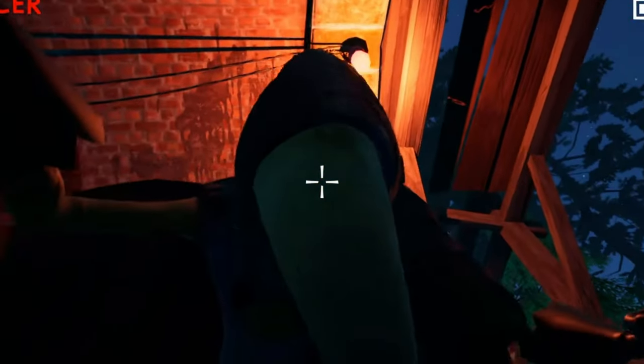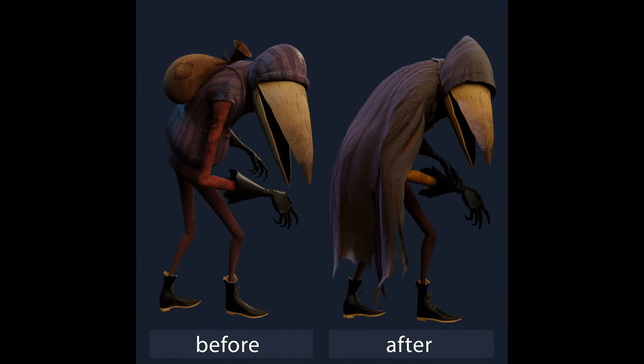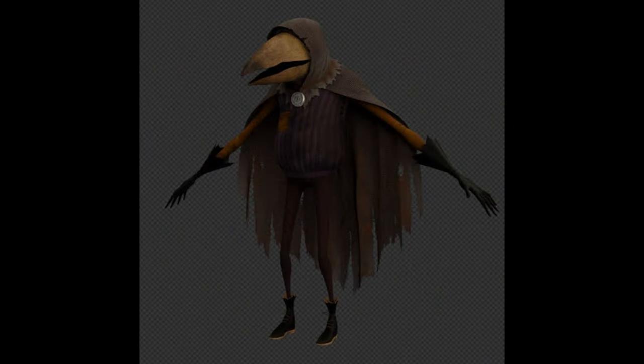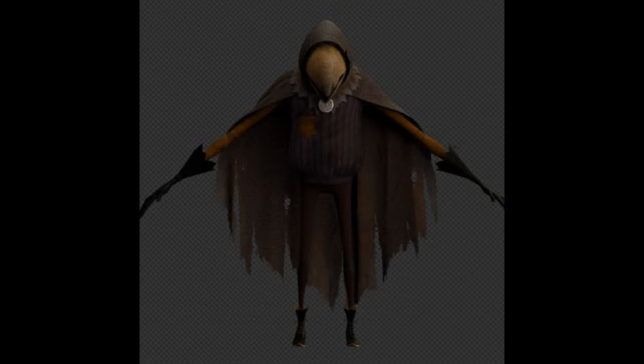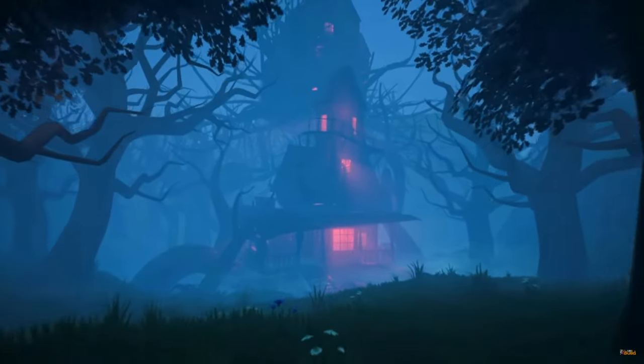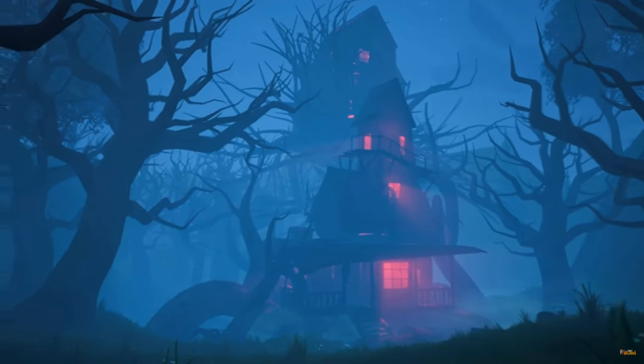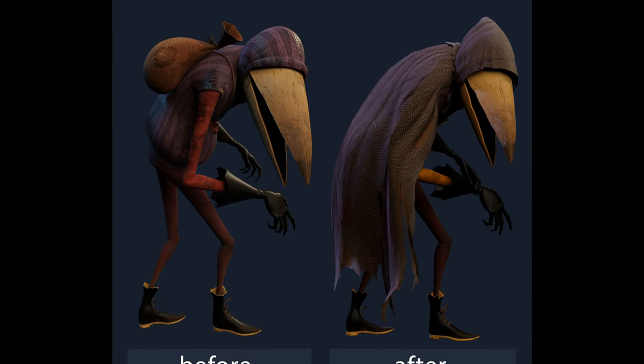One thing you'll notice right away about the guest is he has a completely new look. As you can see in some teasers from a couple of weeks ago, this is the guest's new redesign, and he is looking very cool — wearing a forest protector slash cultist-like cloak, held on by a little clasp with that eye symbol on it, which we can only assume to be the symbol of the forest protectors. Although the guest has only appeared once in the canon Hello Neighbor storyline, he's been a character for years throughout various alphas and demos.